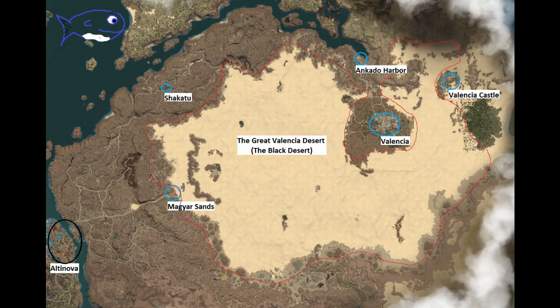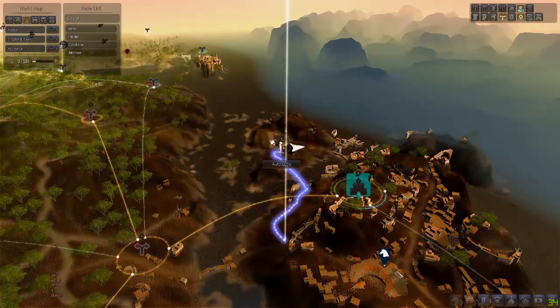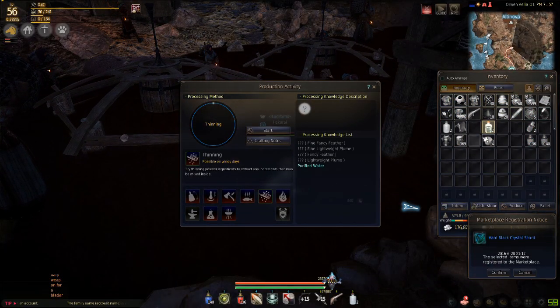Next, let's look at the desert — the Black Desert. This giant area follows some different rules than the rest of BDO. During the day you must drink purified water to prevent a debuff called heatstroke, which drains your health over time and lasts 10 minutes even if you leave the desert. Purified water is extremely easy to get — just buy a bottle from a material vendor, go to a river and collect water. The most common place to do this is in northern Altinova. Gather the water, use thinning on it, and you've got purified water — no more heatstroke.